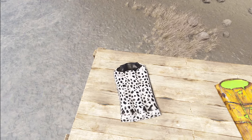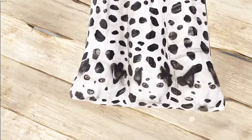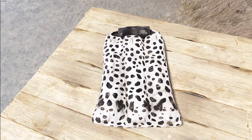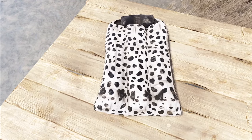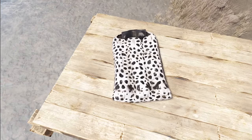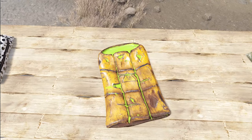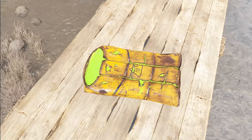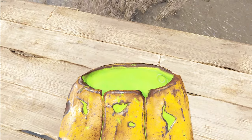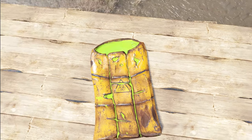Next up we can jump into our deployables. First up we've got some sleeping bags. The first one is the three Dalmatian sleeping bag — maybe not 101, but if you look at the end, each creased section of the sleeping bag is a little Dalmatian. Definitely a funny little thing. Hopefully no real Dalmatians were harmed in the making. Moving on, we've got the toxic barrel sleeping bag — this thing just looks like it's oozing, literally like there's ooze sitting in a crunched barrel. Not sure if that's something you want to sleep in, but hey, it is Rust.